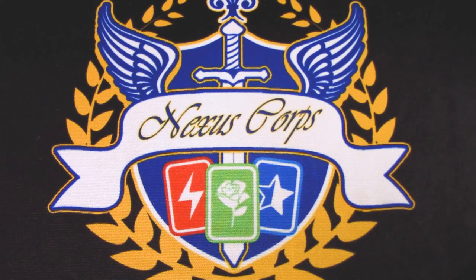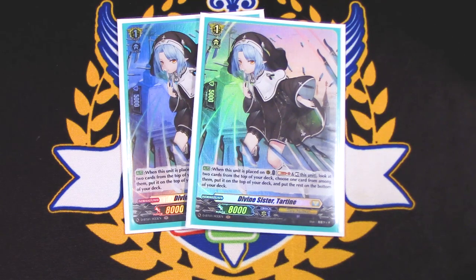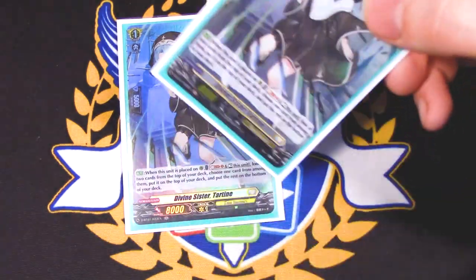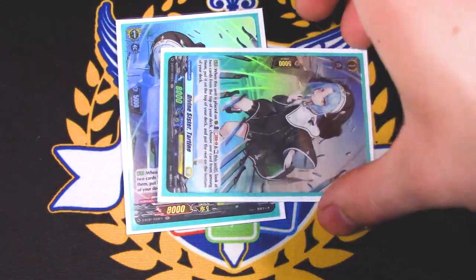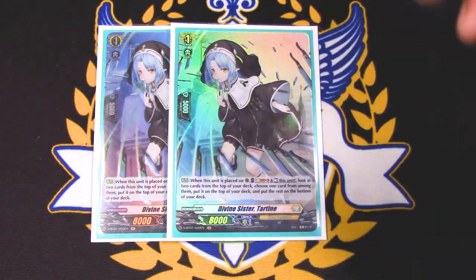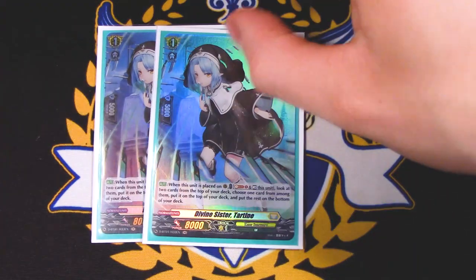Before I get to the Perfect Guards, I got two copies of Divine Sister Tartine. Tartine's skill is when placed, Soulblast one, rest it, look at the top two cards of your deck — you have to pick one to go on top and the other goes on the bottom. You can't put both on top or both on bottom. This is still nice because if you call it off Diaglass, you can still use her Soulblast ability to look at the top two. It helps when you don't really know what's going on with your deck yet — just an easier cost to pay. Since the rest of the grade ones are play-sets you have to run four of, this fills the remaining spots.